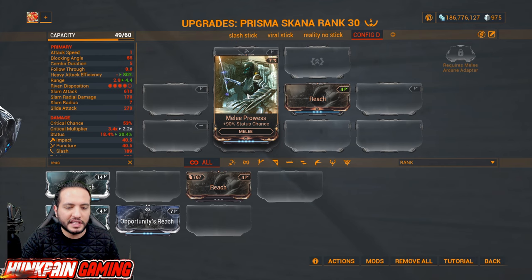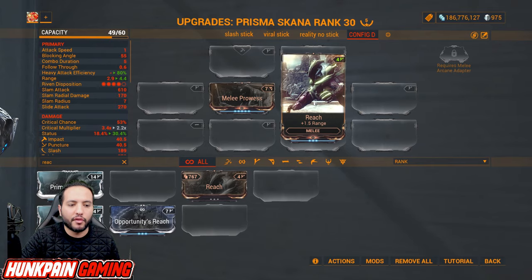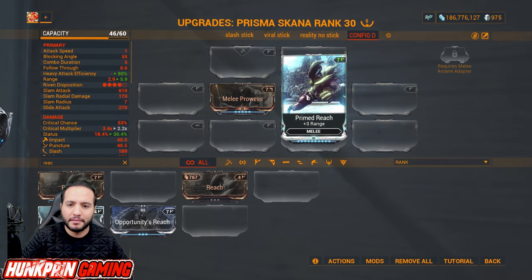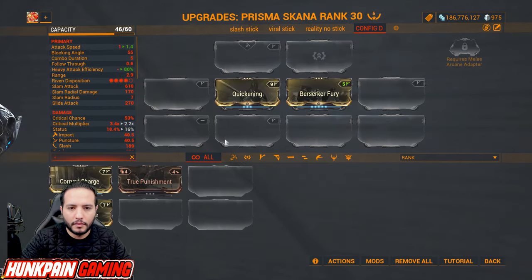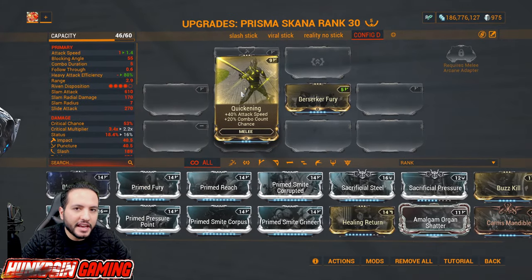Melee Reach for 1.5 range, and upgrade to Primed Reach — around 90 percent of weapons have low range, so if you have an empty mod slot, Primed Reach is the way to go. Now let's talk about attack speed. Quickening gives melee combo chance — very amazing and powerful, one of the best attack speed mods.